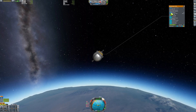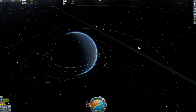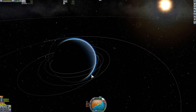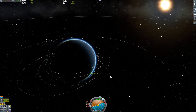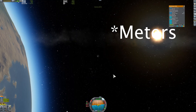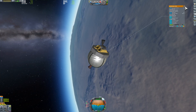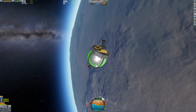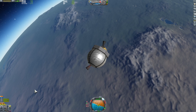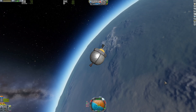We are getting really close. We reached apoapsis and are circularizing — it takes a tiny bit of time. We are circularized at 72,000 kilometers above the Karman line, which is 70,000 kilometers, meaning we are in a stable orbit. This is the lightest SSTO ever made in Kerbal Space Program.